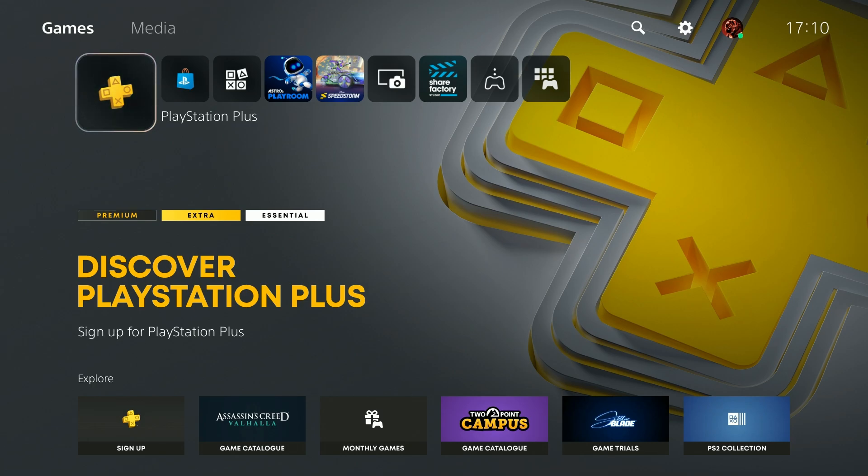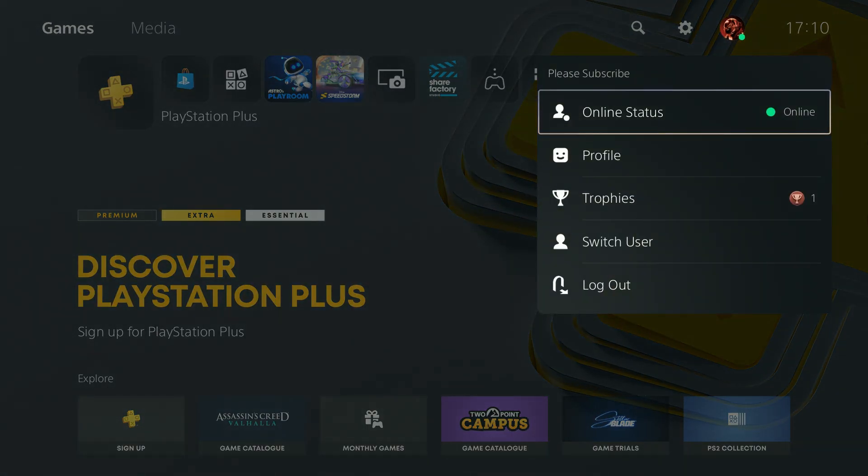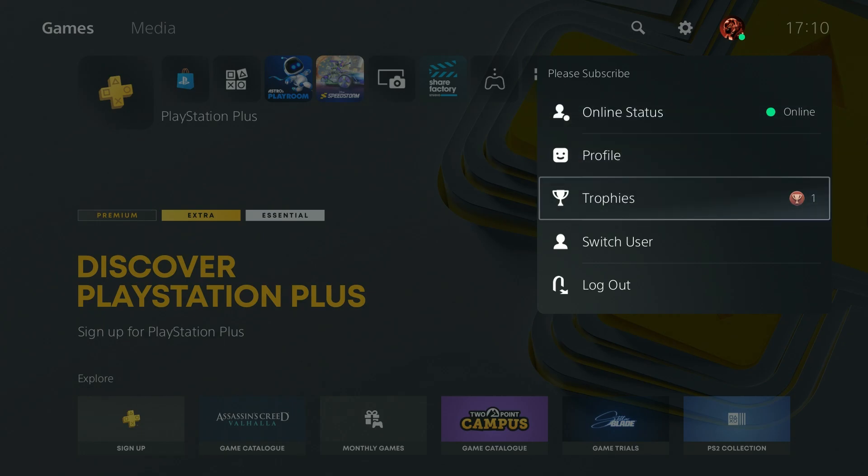First of all we need to go to our profile, so go to the top right corner. You can use D-pad arrows or triangle in order to quickly go to the top right corner. Select your avatar, then go to trophies.